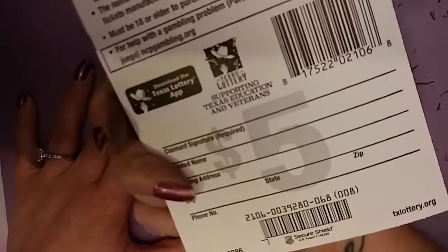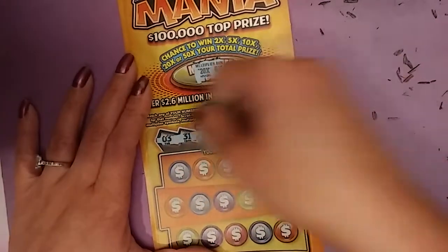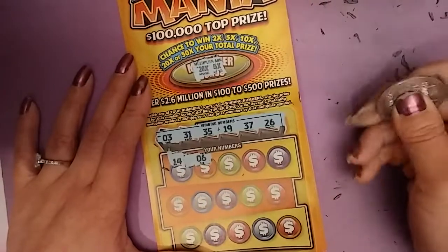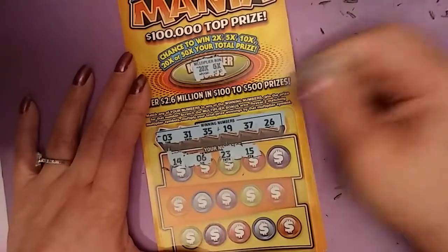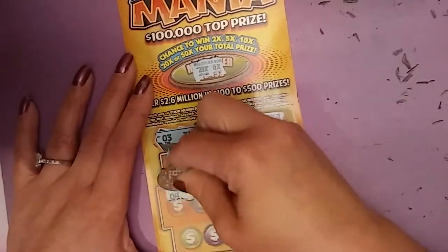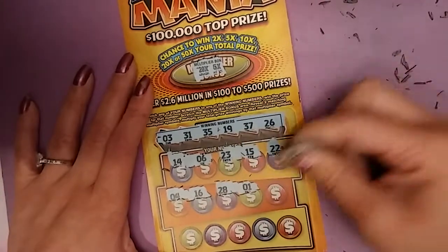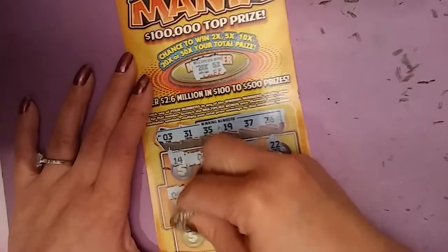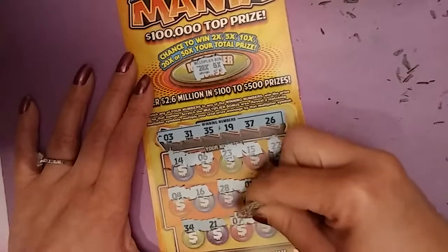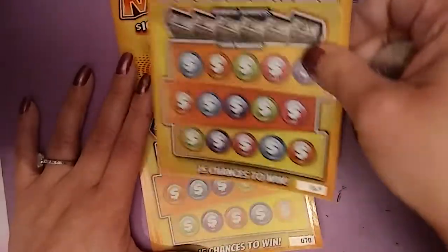Ticket 68, code 0039280 - what are we going to get? No. 14, 6, 23, 15, 22, 4, 16, 28, 1, 39, 34, 21, 7, 24, 11. Nothing.